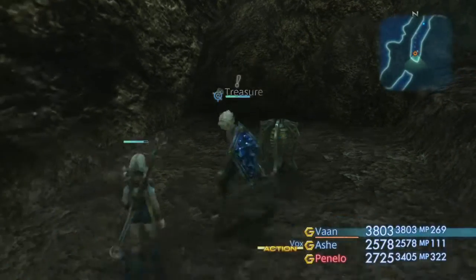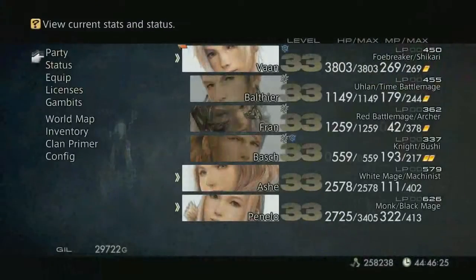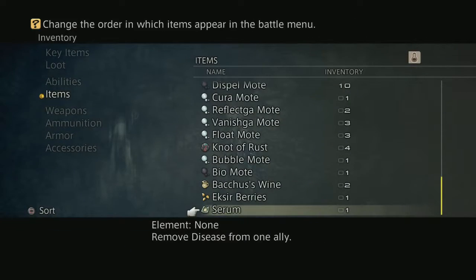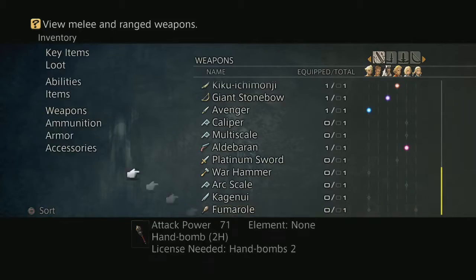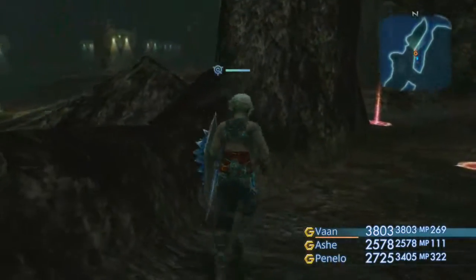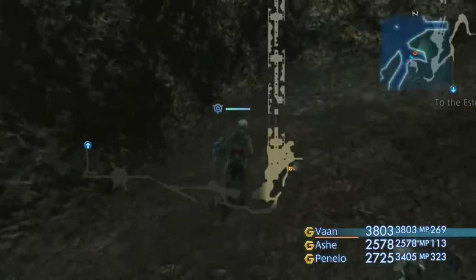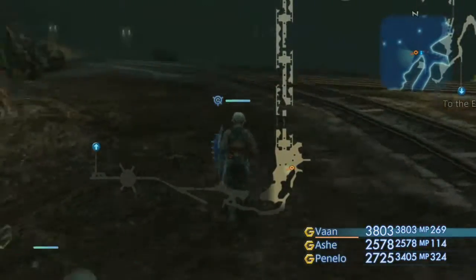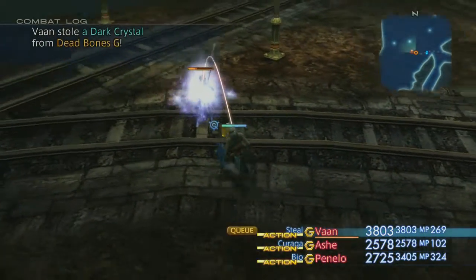A Fuma Roll. Did I not pick up the... whatever. If it wants to give me extra treasure, I'm not even complaining. So this is a hand bomb — I don't remember who uses this. Probably the machinist. There might be another character that can get access to them. Now that we're out of that side path, we get more Dead Bones.